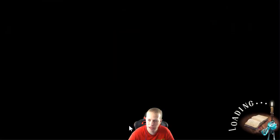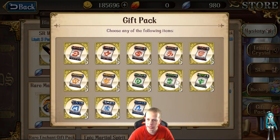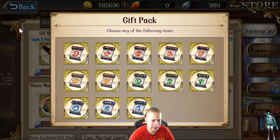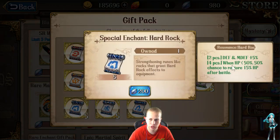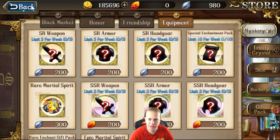Now getting into enchants — for Vargas, for me there's only one: Ice. You get defense and magic defense, and when attacked there's a 20% chance to render the attacker unable to attack for one turn after battle. It feels like it goes off at about a 35% rate — once every three times he's attacked. If you can just nullify the attacker for a turn, and Vargas is protecting a lot, that's huge. You can go hard rock if you want more damage reduction and HP restore. Thorns I wouldn't recommend. Tree of Life if you want to make him a buff battery. But I'd go Ice, personally.